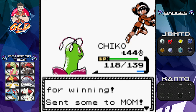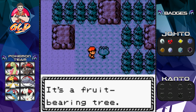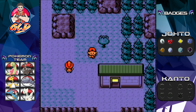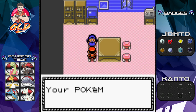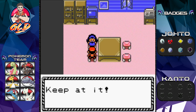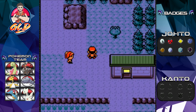Oh, it's a fruit-bearing tree — an Ice Berry! Let's come over here and talk to this lady; she will heal your Pokemon. It's a good place to go. Our Pokemon are looking fantastic. Okay, let's move on.